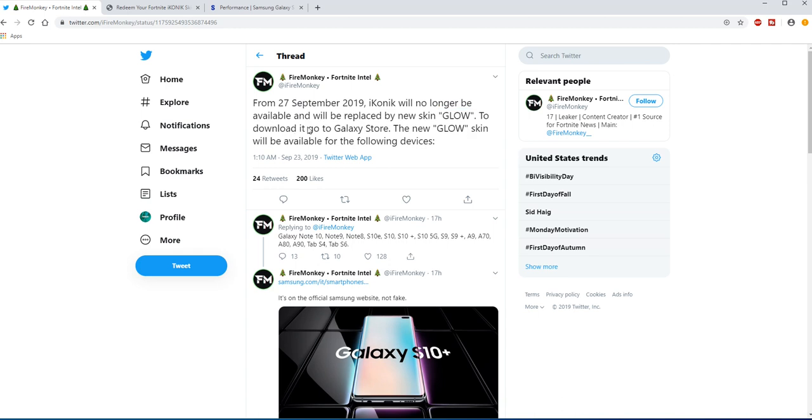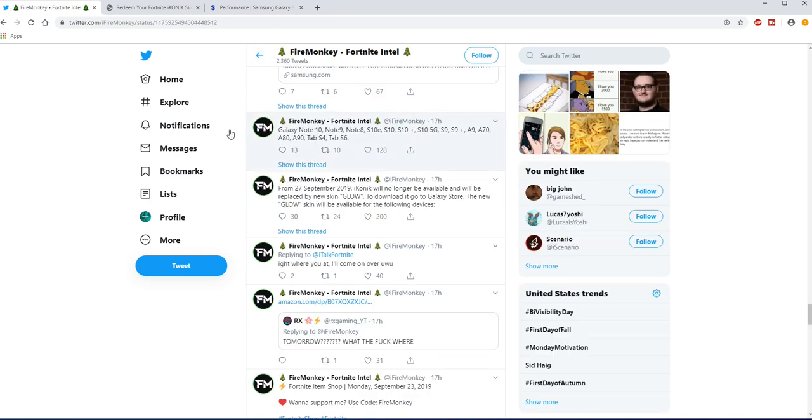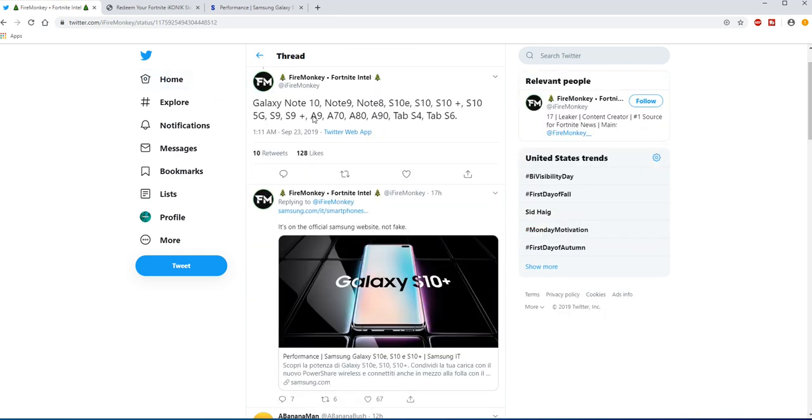To download it, go to the Galaxy Store. The new Glow skin will be available for the following devices: the Note 10, Note 9, Note 8, S10, S10 Plus, S10 5G, S9, S9 Plus, A9, A70, A80, A90, Tab S4, and Tab S6 will be able to go ahead and unlock this skin.